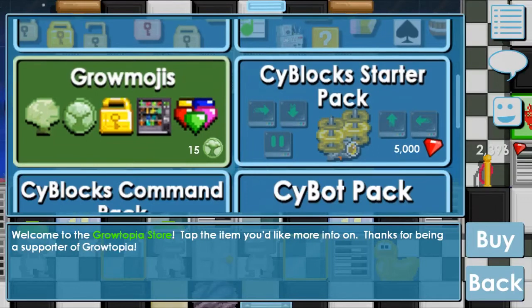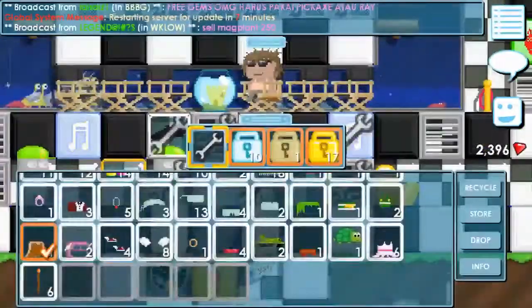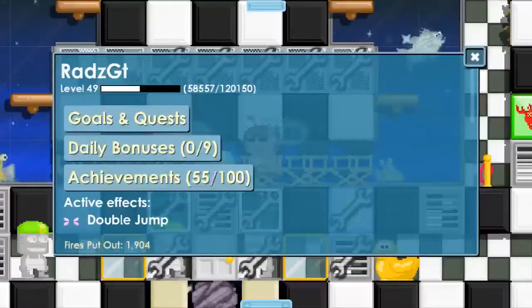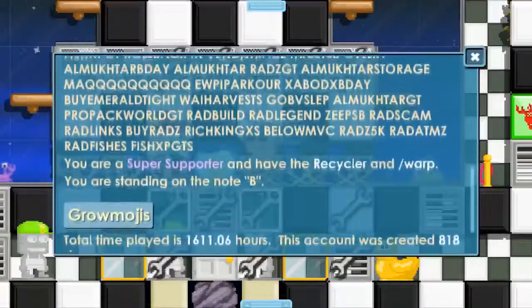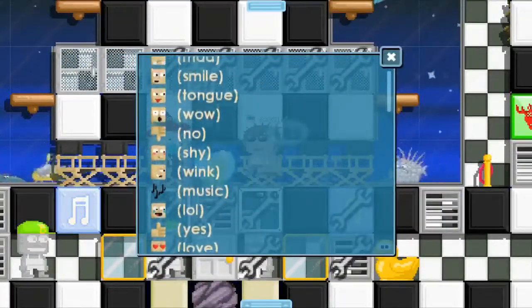You can buy some Growmojis from the store using Grow Tokens — they cost 15 tokens. Should I buy them and show you guys, or should I keep my precious Grow Tokens? Let me know in the comments! To find your Growmojis, use the wrench tool, wrench yourself, scroll all the way down, and you'll find the Growmojis section. There you'll see all the ones you currently have.